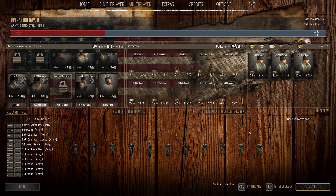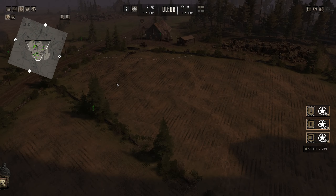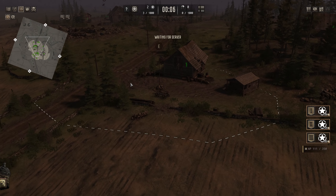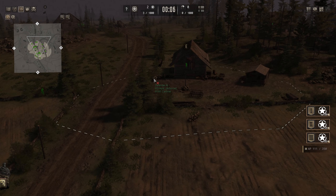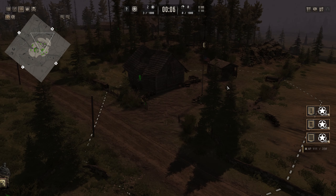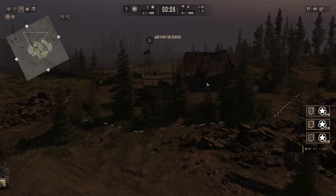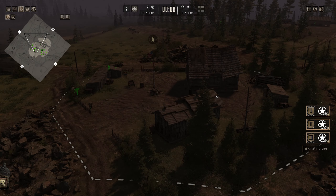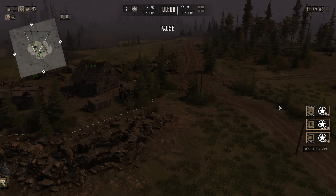We're on the defense obviously, so I'll quickly review the points you have to defend. Objective B is down by this barn on the northern side of these hills - we have a decent defense position around there but that probably won't be the main one. Objective A is on top of one of the hills in this small barn compound - that'll be the main position. We're also going to have to watch the flanks.